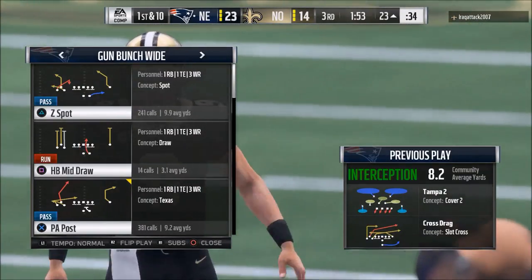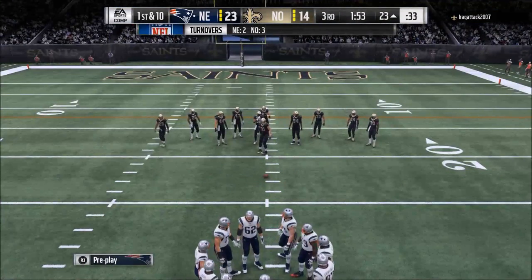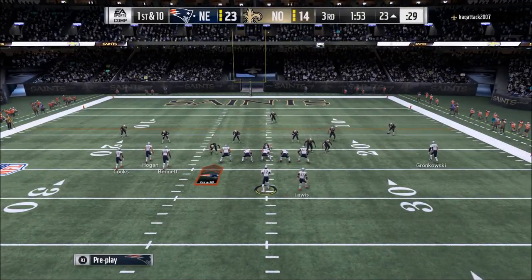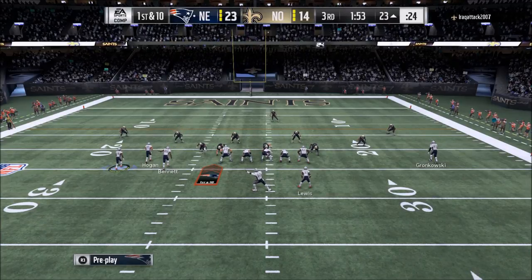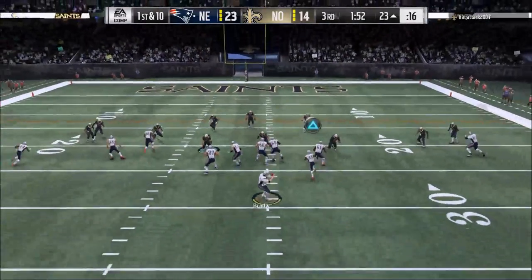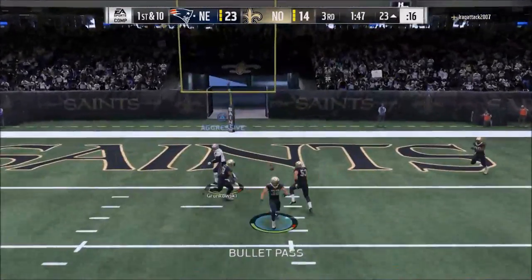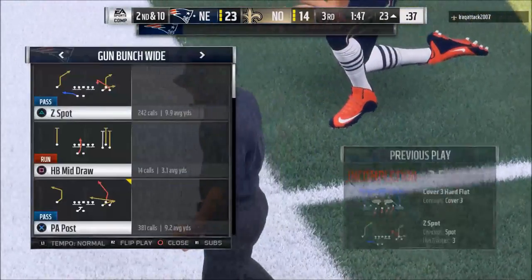There are other routes that work a little bit better that are a little harder to cover. The other thing you have against Cover 2 that most people don't know about or don't exploit enough is a play called Steelers Cross. If you've ever seen me play with the Pittsburgh Steelers playbook — which is the first eBook I wrote — there's a play in that five wide receiver set. I didn't break it down at the time because I didn't know it was going to be this powerful.